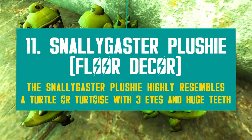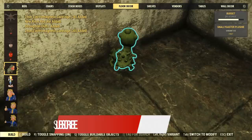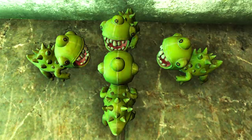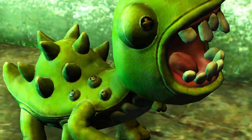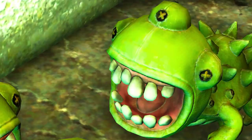The second new plushie joining the collection is the Snelly Gaster, also under floor decor. This one is a more accurate version of the real monster — well, apart from the green color. When I look at it, it reminds me of turtles, especially if I look at the back. This one is really cute and quite unusual. At least one thing they replicated very faithfully is the teeth — just look at those giant squares. Good thing plushies can't bite.